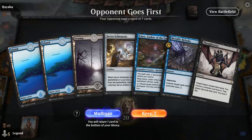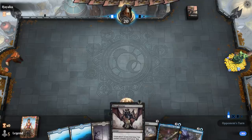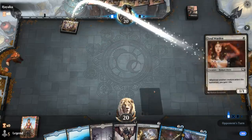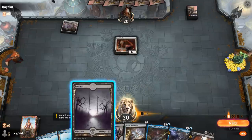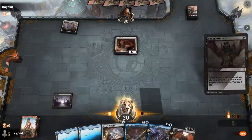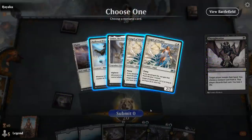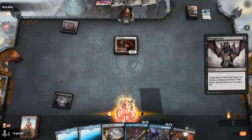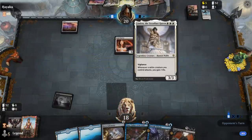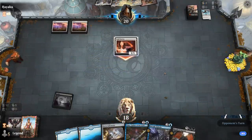Alright, we're on the draw with an acceptable hand — turn 1 Thoughtseize, turn 2 Schematic, into Aether, Emery, or Rebuke, and there's Herald — facing a life gain deck. I'll take their only turn 2 play and leave them with double Angel Vitality and no third lands.